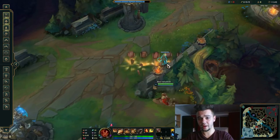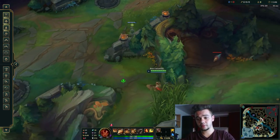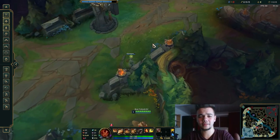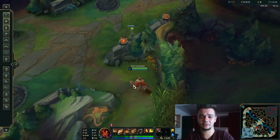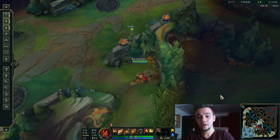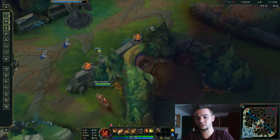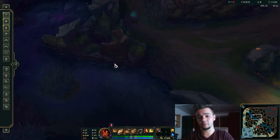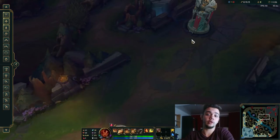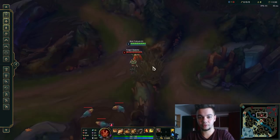I've done this trick countless times on Ahri, on Taliyah, and so on. Because even in Diamond 4, and even in higher ELOs — I've seen a Diamond 2, Diamond 1, and even higher ELOs get caught by this. People aren't that aware of their surroundings, especially when they have advantage. Sometimes their team takes Baron and I'm red side, and they will straight push up towards the mid lane because the tower is up.